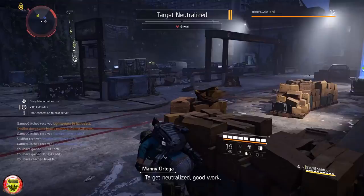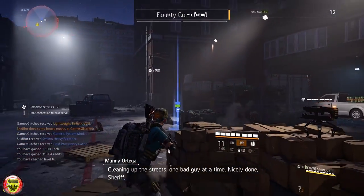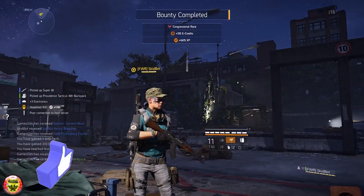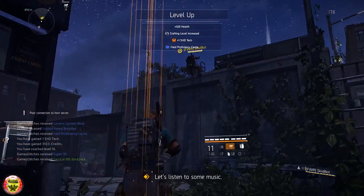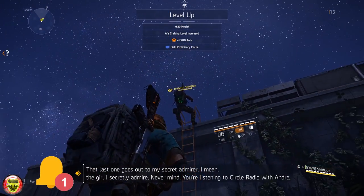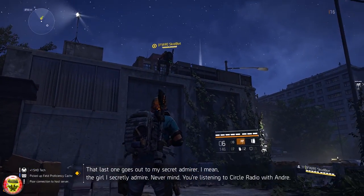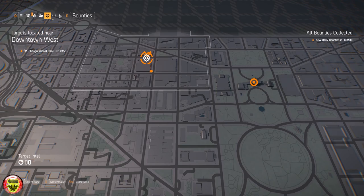There are two ways of getting bounties: one through projects, and one through the dailies. If you're doing it through projects, you complete the project to get the bounty to kill that person. Once you have the bounty, go to that area, kill the yellow or regular mobs to collect intel, activate the priority target, and once he spawns and you kill him you will gain the full loot.